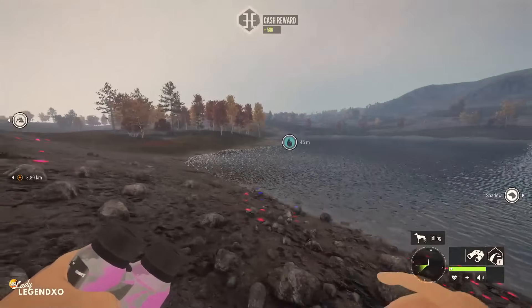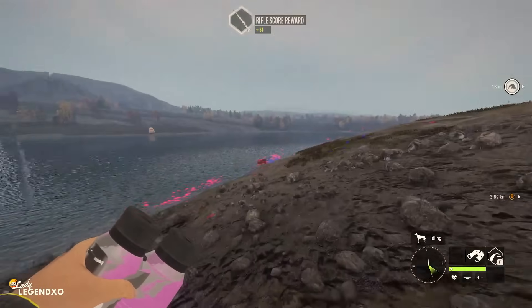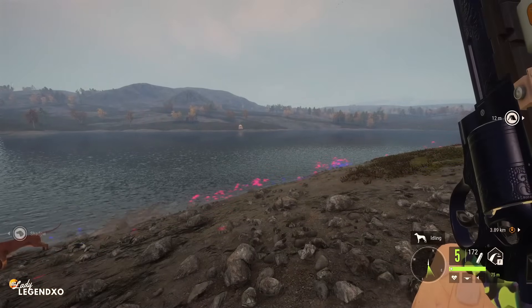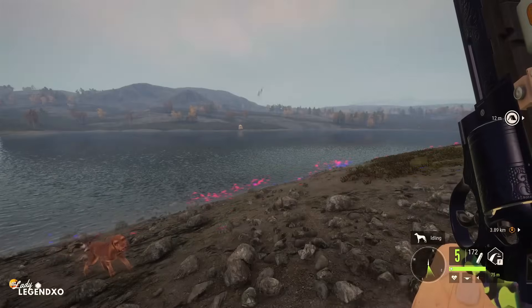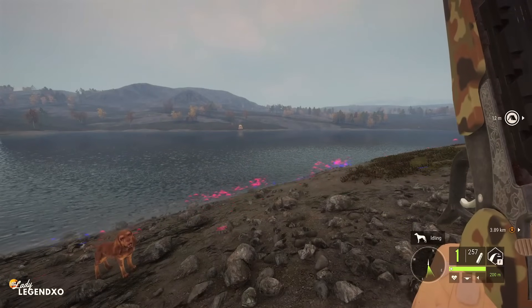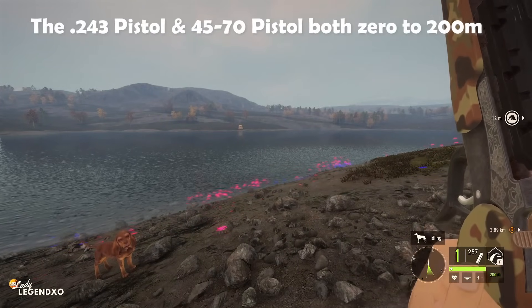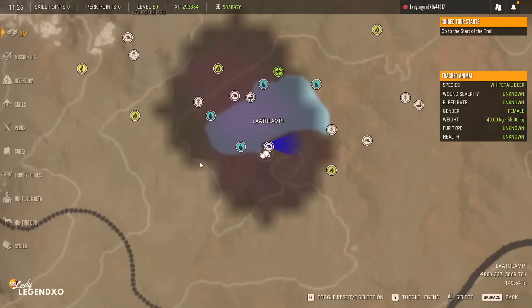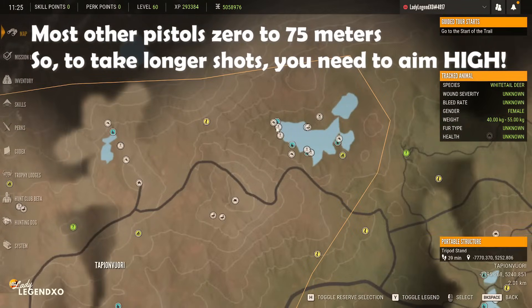Now we're going to try and take some long shots using the pistols. Pistols are definitely a different ball game because usually they zero to 75 meters — not always. The Rhino zeroes in at 25, 50, and 75 meters, whereas the one-shot pistols zero all the way up to 200 meters — those are the ones you can use the Hyperion and the Argus on. So you're going to have to aim higher and figure out exactly where to aim to get longer shots.